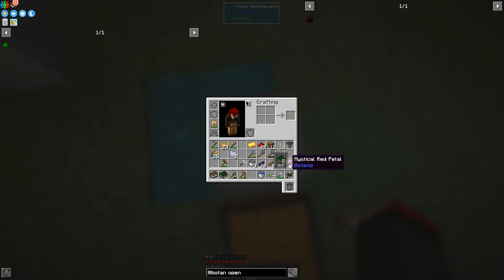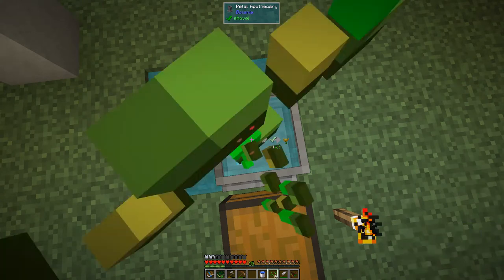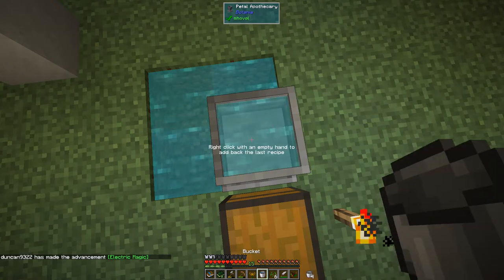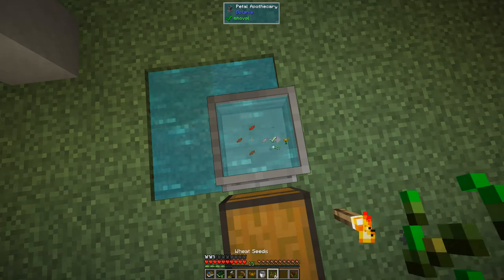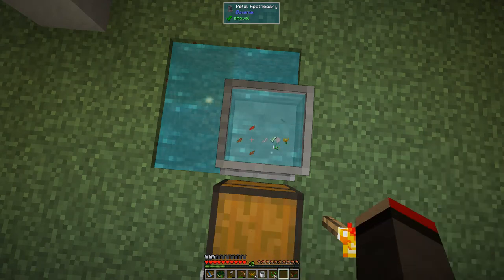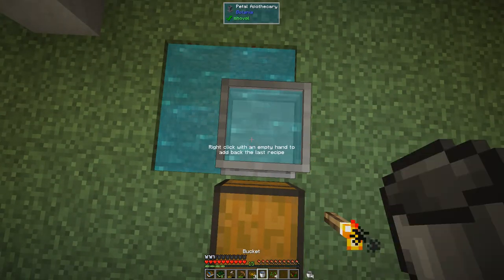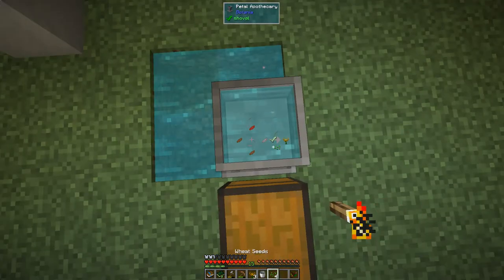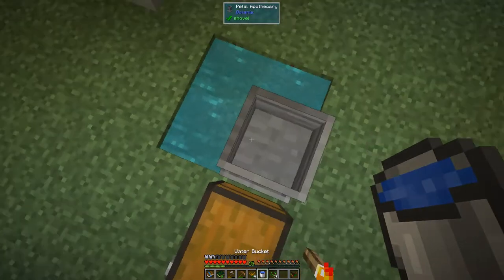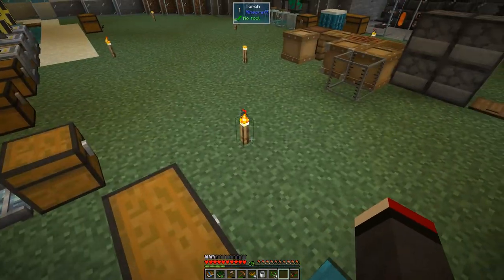We just drop those petals in here — press Q on each one. Then we drop a seed in, press Q, and that produces the first endoflame. Put some water back in with an empty hand, which resets the recipe. Drop the next seed in, put the water in, right-click with an empty hand. Repeat this process — get the water bucket, drop a seed in, put the water in, right-click with empty hand. I think that's the lot for now — we've got four endoflames. I'll make more later.